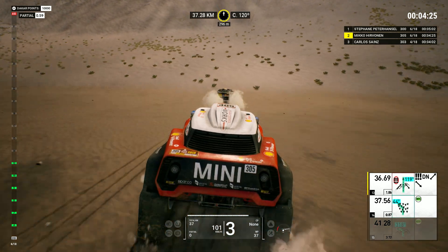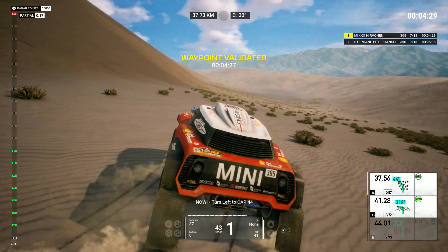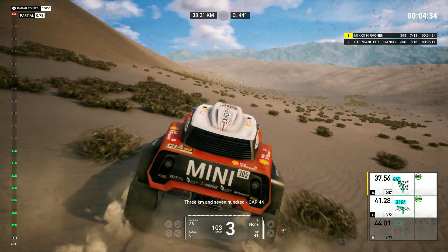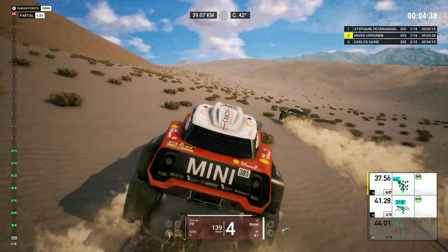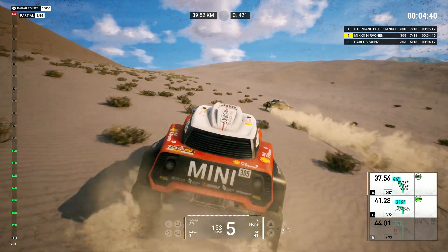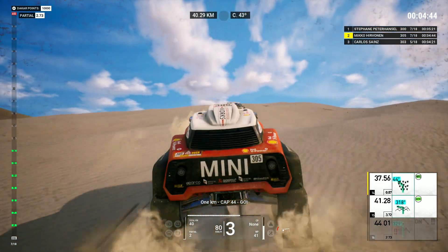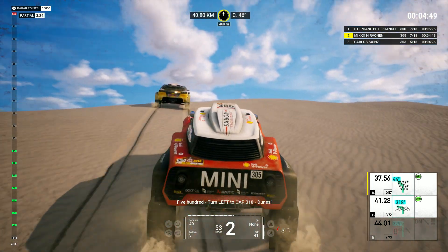Now, turn left to cap forty-four. Three Ks and seven hundred, cap forty-four. One K, cap forty-four, go. Five hundred, turn left to cap three hundred eighteen, dunes.